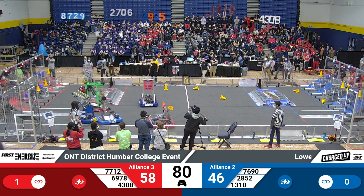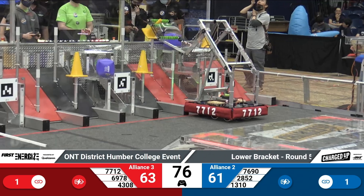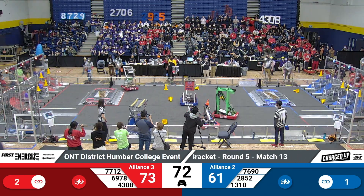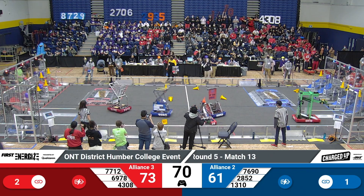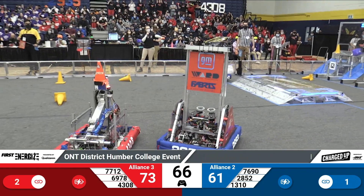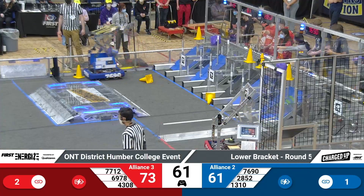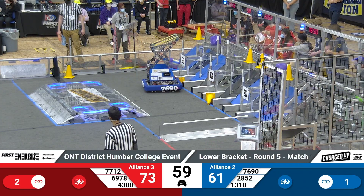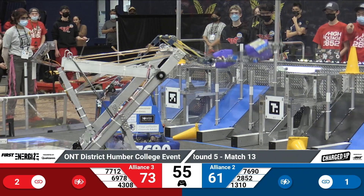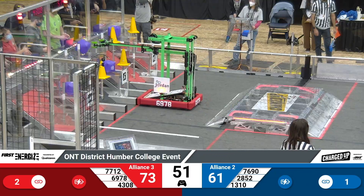43-08 is trying to prevent 76-90 from getting over to their substation to grab another cube to go score. Over in the middle, 28-52 again doing more defense, now against 69-78 on the Red Alliance, who is just trying to grab a cube to bring back to their community. 76-90 on the Blue Alliance is trying to go score a cube somewhere over in their grids — they're going for the high row. In the middle of the field, 13-10 is being pushed around by the Red Alliance a bit.